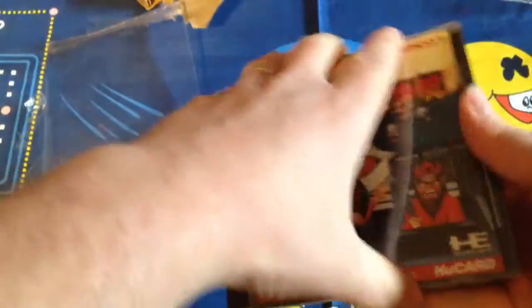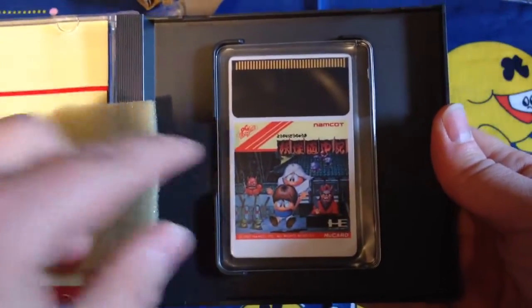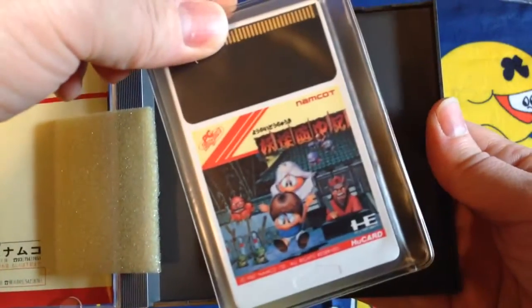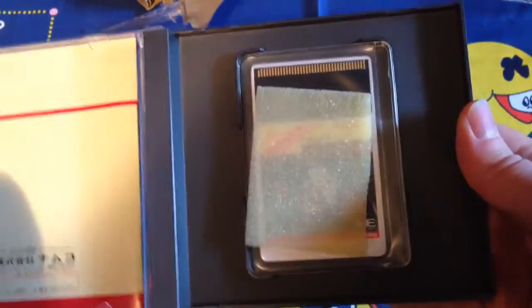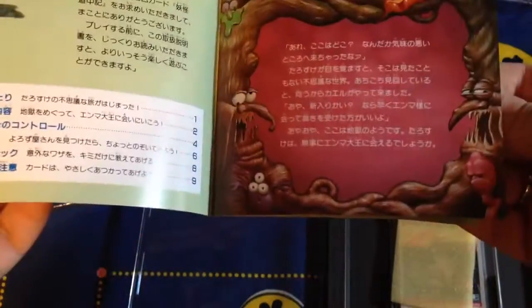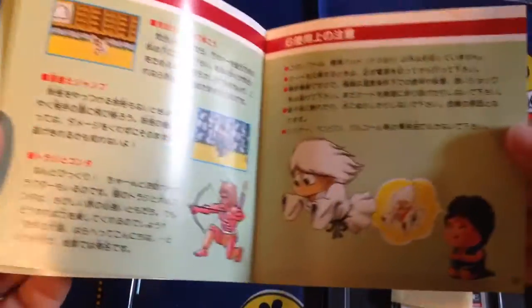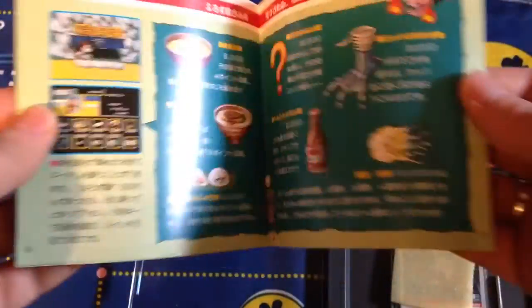Got the plastic off and there it is — you've got the game card, the HuCard, still nice and clear plastic with no yellowing, a little foam piece for the spacer, and over here the instruction manual. No extra inserts — kind of surprised, most other Japanese games even used ones have extra inserts, but anyway I'm going to pop this game in and give it a play.